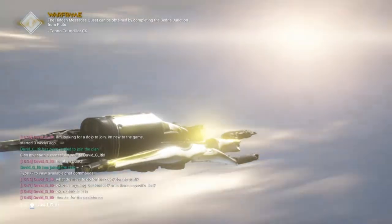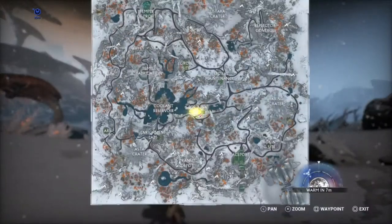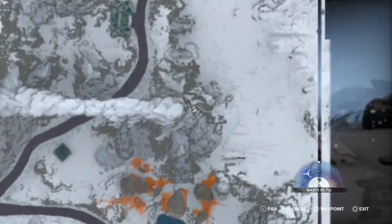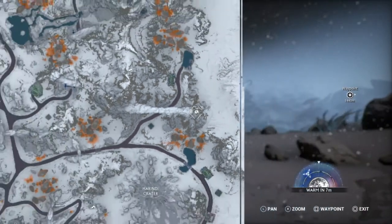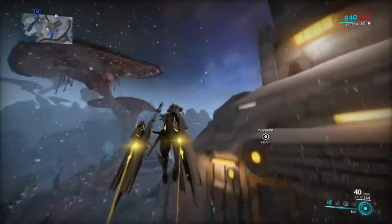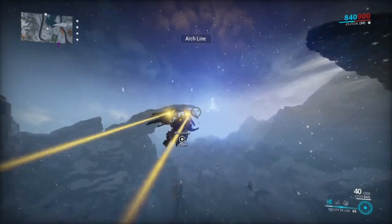Where do we get that ore? Head over to Orb Vallis. Open your map and head over to that location — there's a little cave. You can get those stones outside of the cave as well, but also inside, so this is the perfect place to farm Travocite. Get your Archwing and just travel there quickly.